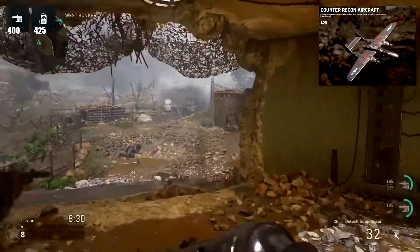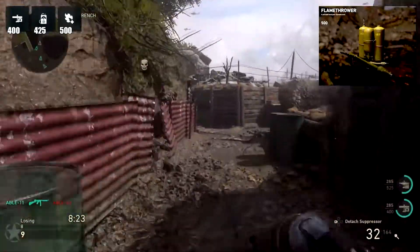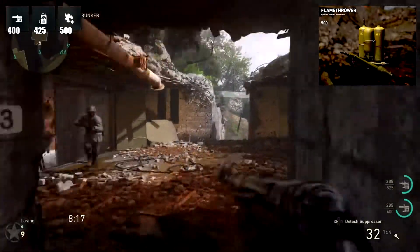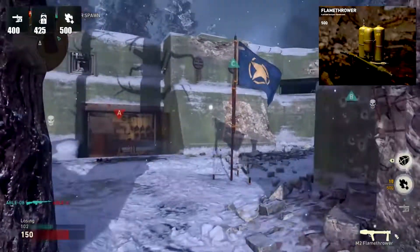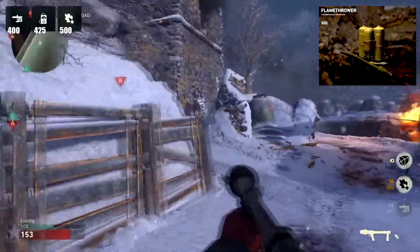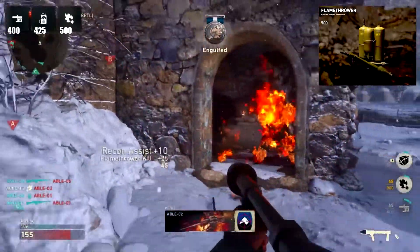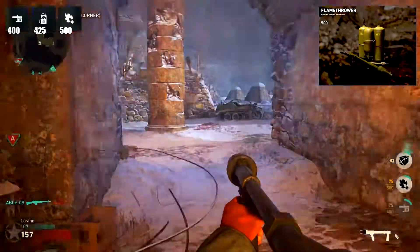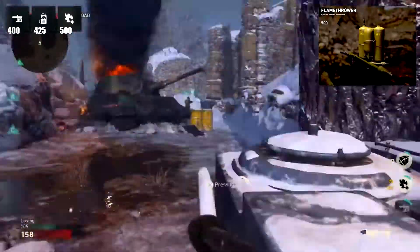Next we have the Flamethrower at 500 points. This is not nearly as strong as the flamethrower in Black Ops 3, and that's actually a good thing — it had too much range and was overpowered. This is a scorestreak you can pull out; it uses fuel from a tank, and once the fuel is gone you can't use it anymore. Even if you die you can pull it out again. The range is much shorter than Black Ops 3, so you have to get up close, but you can deploy it near an objective.